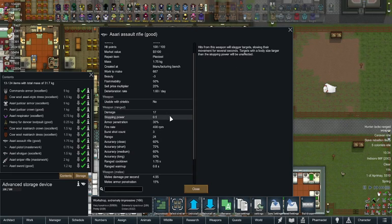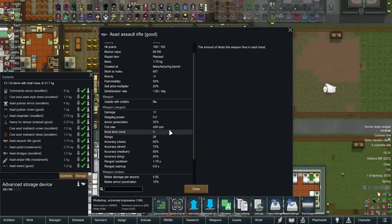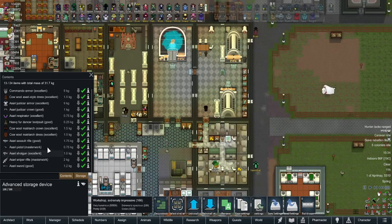Now onto the weapons. We have the Azari assault rifle which is 17 damage, 30 percent armor pen, 3 burst count, range 28. Accuracy is pretty much crap though — it's fast crap with a 1.75 cooldown and a 0.8 warm-up. Then you have the pistol.